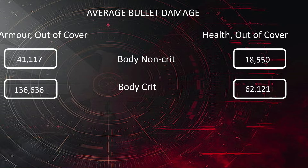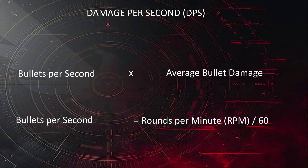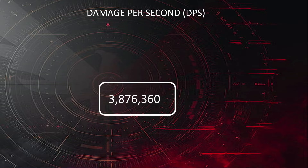Each of those damages multiplied by its percentage occurrence is the equivalent of what occurs in every single bullet. Total them all together and we get our average bullet damage — so every single bullet on average will be doing this amount of damage. Our DPS calculation is just that average bullet damage times bullets per second. Bullets per second is rounds per minute divided by 60. For the Alpha, it's 900 RPM divided by 60, which equals 15 bullets per second. Times our average bullet damage gives us a DPS of 3.876 million damage per second.